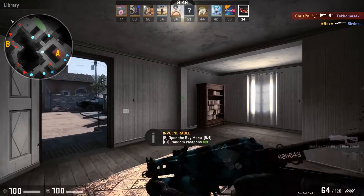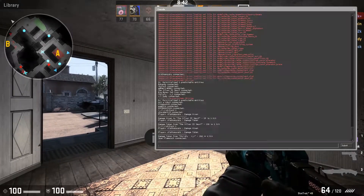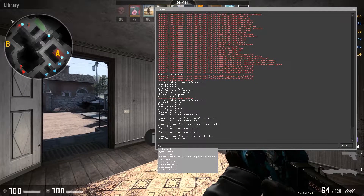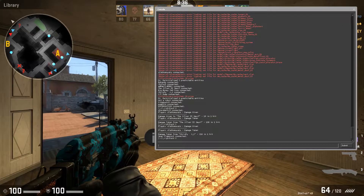When we go and look at this now — I have automatic weapons on here. Let's do cl_righthand equals zero. As you can see, my Cloud9 sticker is still there.